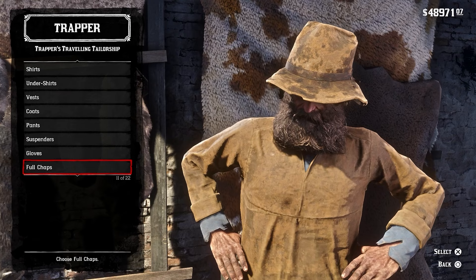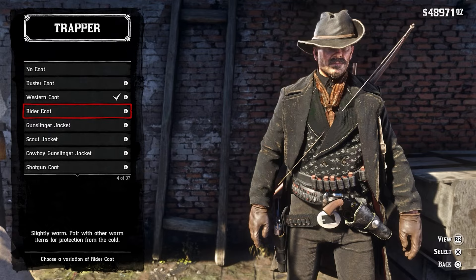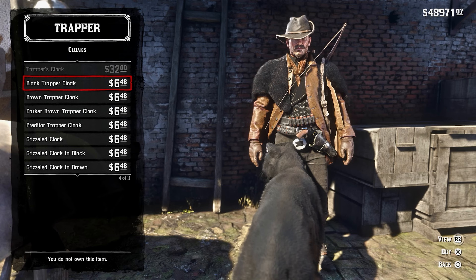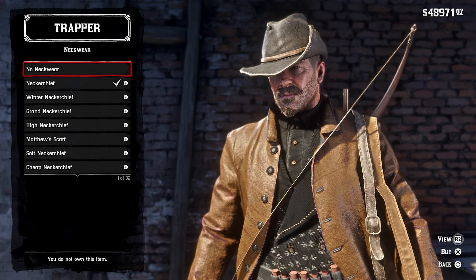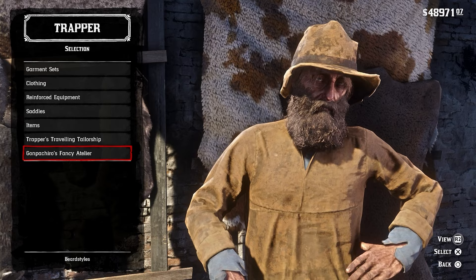You won't get every item from the previous merge, but items that didn't fit properly with both Arthur and John were removed, so whatever outfit or accessory you choose, you should see little to no clipping whether you play as Arthur or John. It also removes some bloat from the catalog. You still get over 1,800 items with YM's DLC and over 400 accessories with Eastern Epic Extras, so you're still getting great value. This even merges Gonpachiero's Fancy Atelier, so you can get those nice custom fancy suits for Arthur or John.